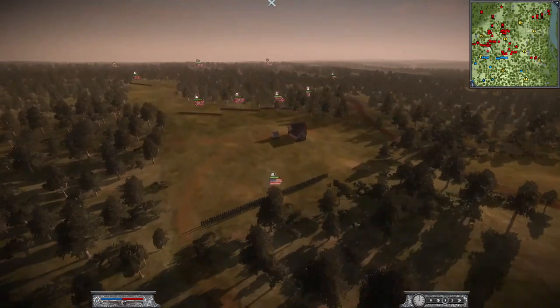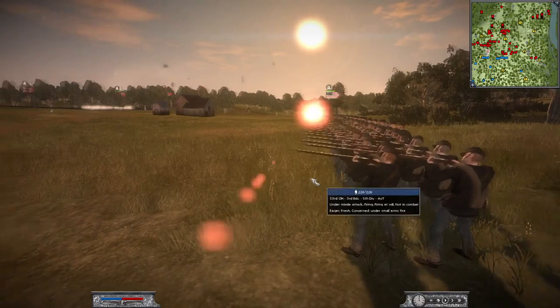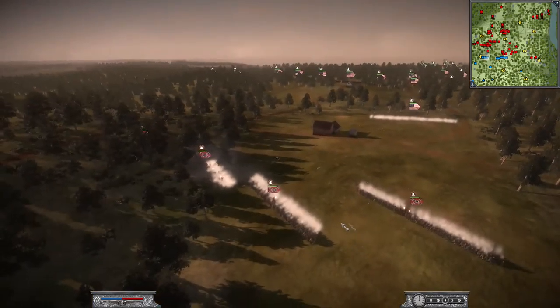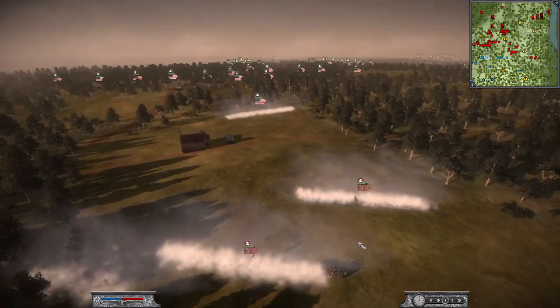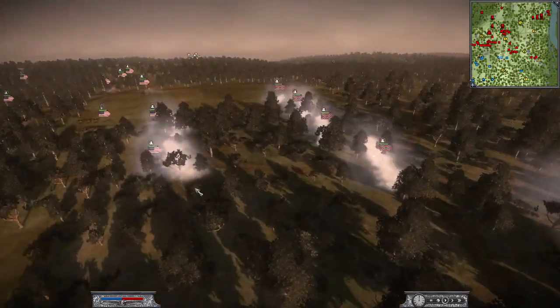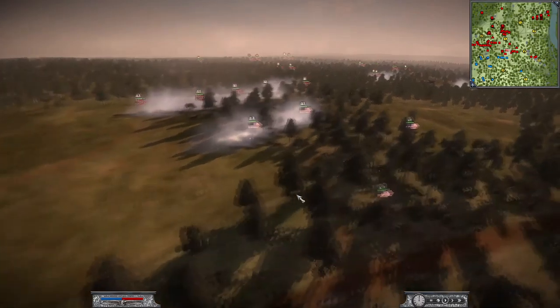Like I said, it starts immediately — you'll see my men just open up fire instantly. The Confederates are right here. I fast-forwarded a little bit. Basically in this battle, what I did immediately — because I'm obviously engaged as well as Matt Bob — was leave units in the fight.